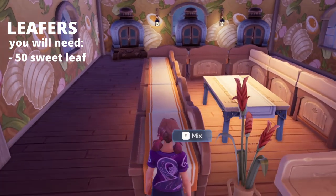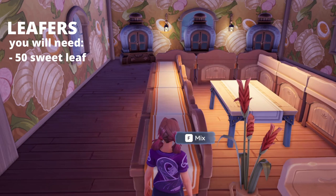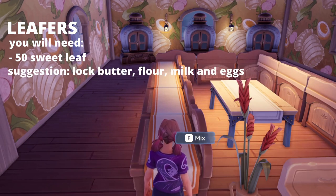Next you have the leafers. These are four people who bring 50 sweet leaf each. It is a good idea to put your butter, flour, milk, and eggs into your lockbox when you're a leafer, just so that you don't accidentally do somebody else's job.